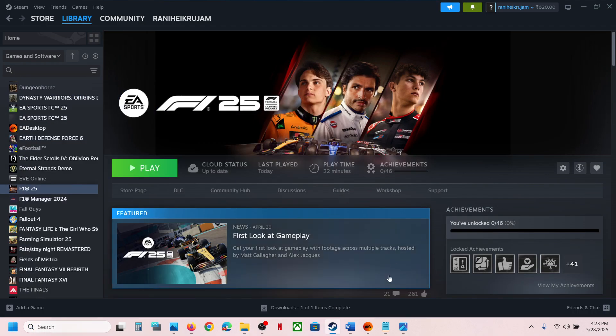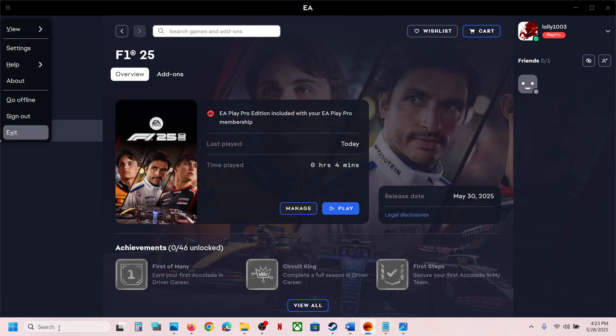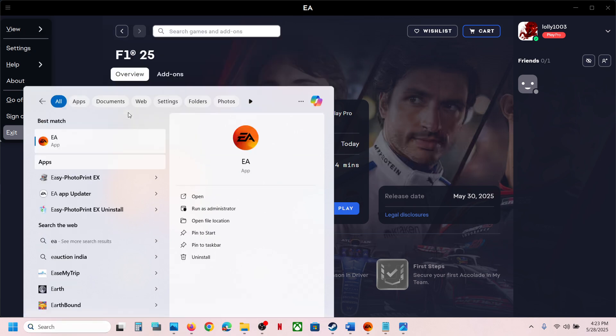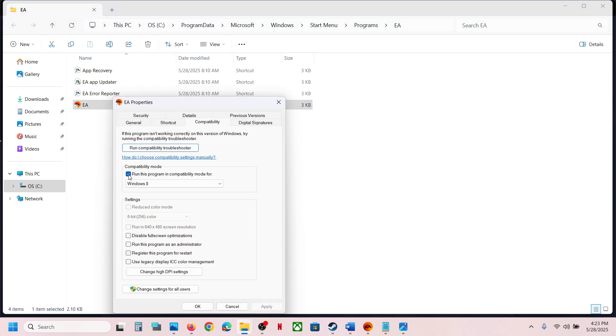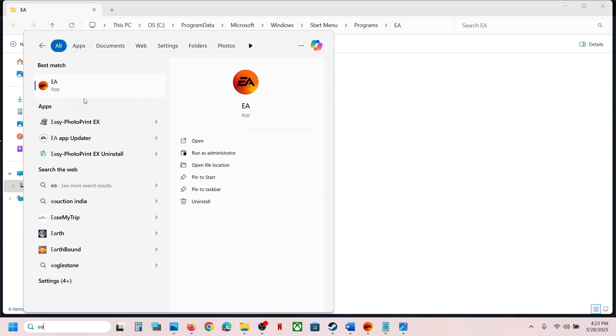If you have the game on the EA app, close the EA app, then type EA app in the search bar, right-click it, and select 'Open file location.' Right-click on the EA app executable, go to Properties, go to the compatibility tab, and uncheck the compatibility mode box. Hit Apply and click OK, then relaunch the EA app and check if you are still receiving the error.